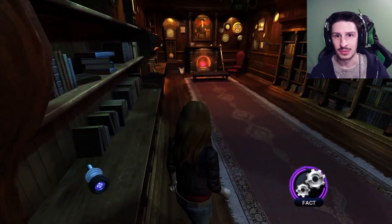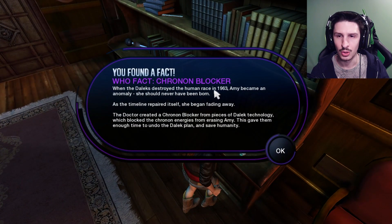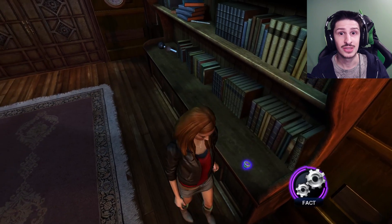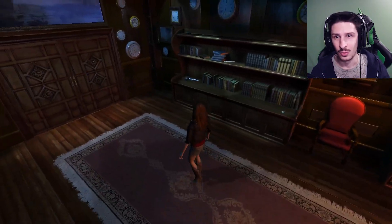Oh, there is a Dalek piece. Cronon blocker - that's what we used to save ourselves from when we were falling back in time in the first episode. When the Daleks destroyed the human race in 1963, Amy became an anomaly. She should have never been born. As the timeline repaired itself, she became fading away. The Doctor created a Cronon blocker from pieces of Dalek technology, which blocked the Cronon energies from erasing Amy. This gave them enough time to undo the Dalek plan and save humanity. That was actually the first episode of this series, so if you haven't seen that, go back and watch it right now.